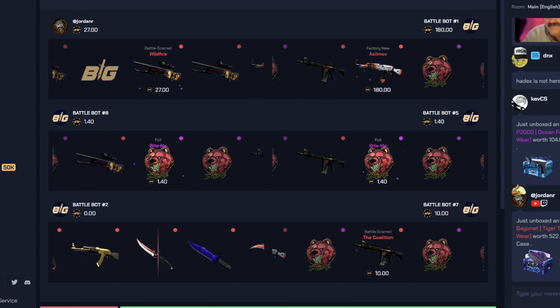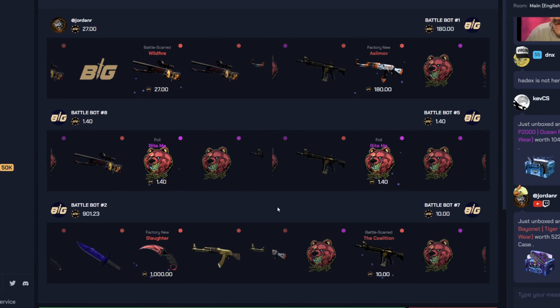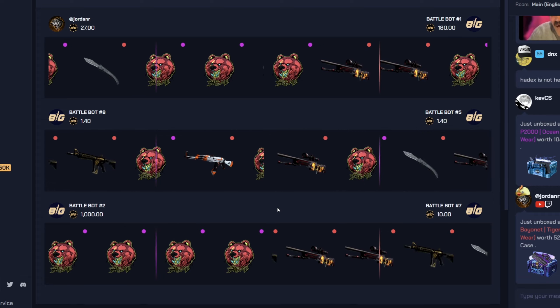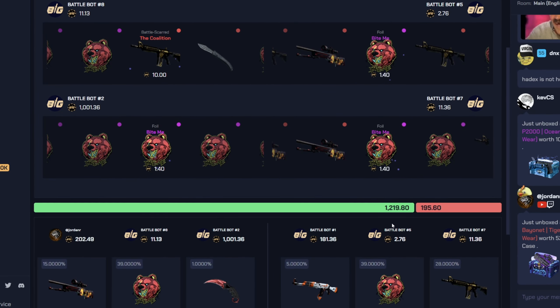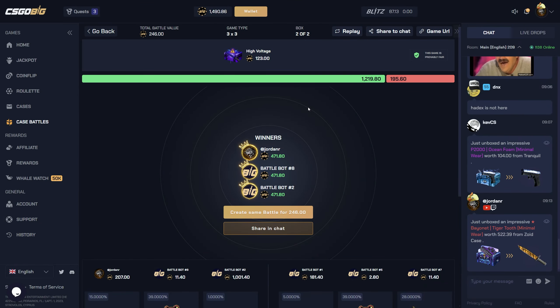A double hit would have been amazing, but we get the Karam — I thought that was 500 but it's actually a thousand. Holy shit, that's pretty good. It was a very good start to the battle, and that's pretty much all we get, but it pays pretty good — 246 to 471, that is almost a double-up right there.